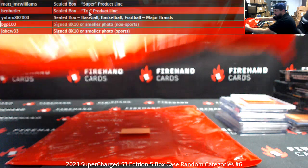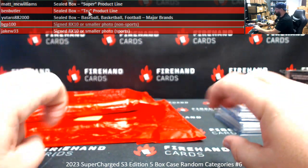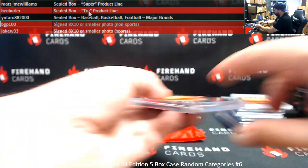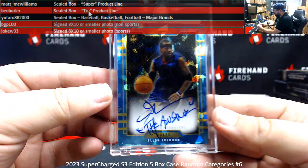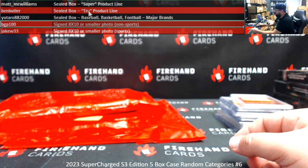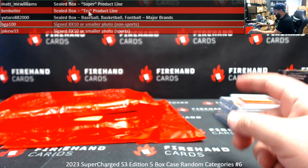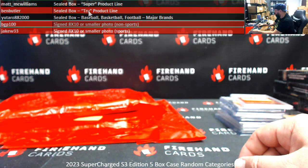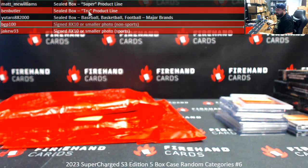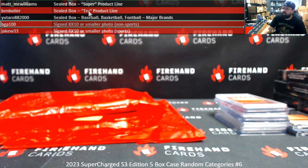Alright guys, that will do it for this case of Supercharged. Just to recap the premium hits: we found a Keepsake Box, Allen Iverson autographed number 3 of 5 Super Glow Super Branded trading card, Ty Law jersey for signed football jerseys AFC players, and a couple of different 8x10s — Daryl Waltrip which was a sports one, and Claude Rebel which was a non-sport one. Thank you for joining in, and thank you guys again for your support of Firehand Cards. Congrats to our lucky hitters in the break. Don't forget — if you're watching this live, once that Contenders Optic filler is sold out for PYT1, I will flash one more case of this for you guys today.